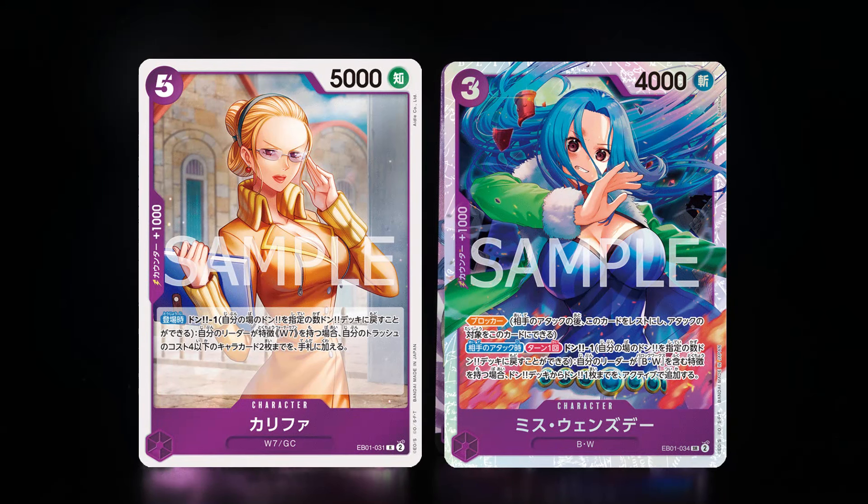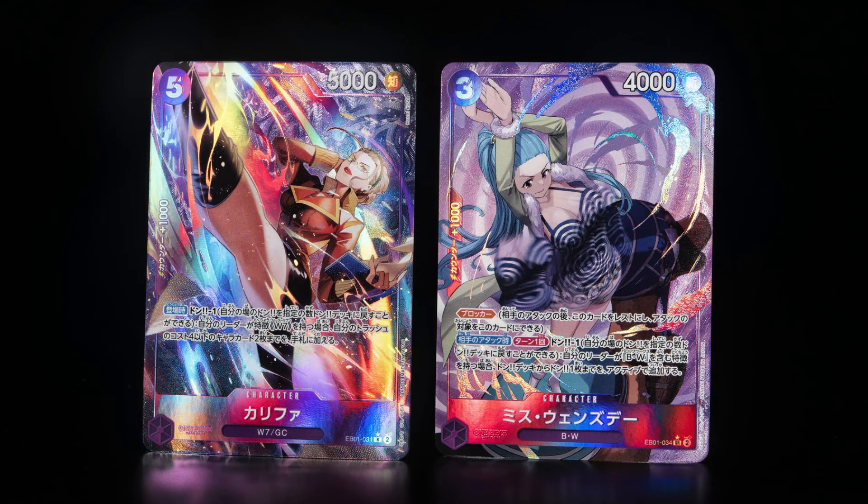For purple, we also have a rare and a super rare alternate art. The rare being Khalifa, and the super rare being our good old Vivi, Miss Wednesday. Here's the normal form, and here are the alternate arts for these cards. Looking great, Vivi. I'm not gonna lie — it's gonna be a chase one for sure.